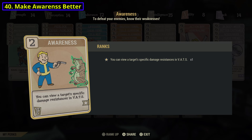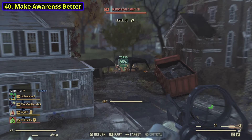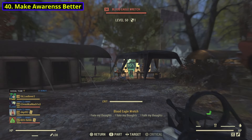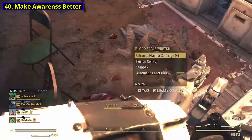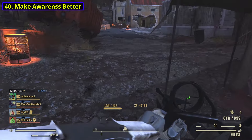And while we're on the topic of perks, let's get to number 40: make Awareness better. Awareness works exactly as it says on the card — it shows you your enemy's damage resistances, and that's it. I don't hate that conceptually, but I think it would be cool if Awareness also highlighted the enemy's weak point in a different color. Maybe whenever you hover over the enemy's weak point, it'll change to red or something. And I also think it would be cool if, when you had Awareness on, it would show you your enemy's exact health in numbers instead of just the health bar.